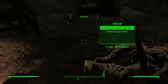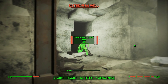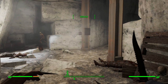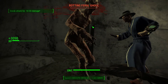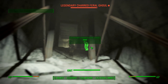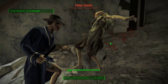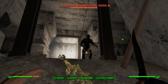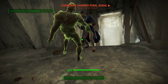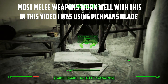Some of you may already know about this, but I wanted to bring it to those who don't, because it's a very powerful build — especially for melee characters. This is a combination of Blitz and Ninja. What it does: if you have a room full of enemies, it allows you to teleport to each and every one of them in VATS and sneak kill them with 10x sneak damage, literally turning you into the ultimate assassin.